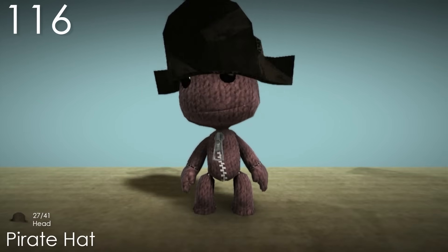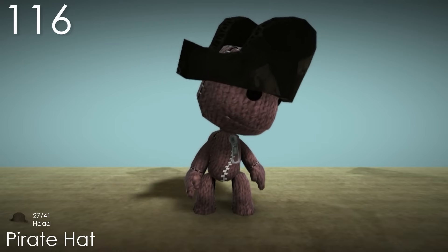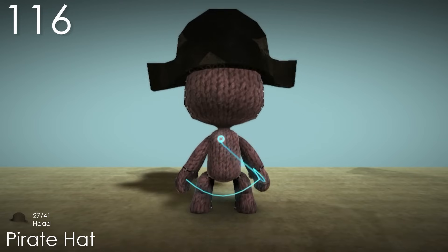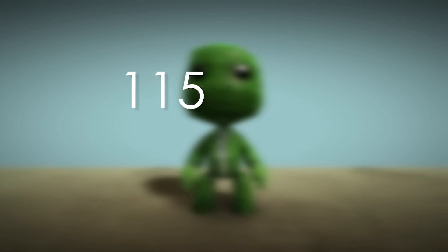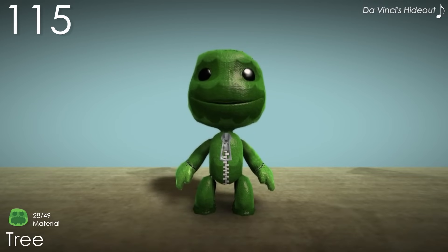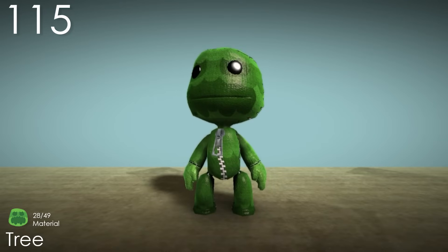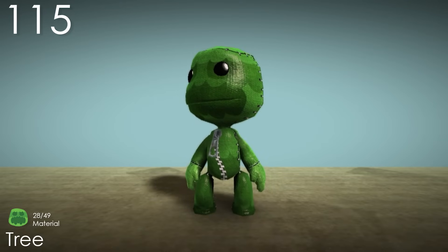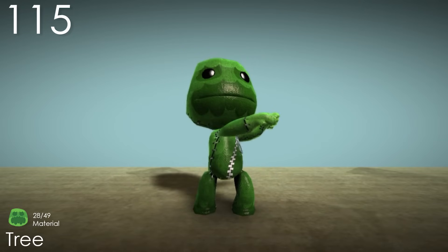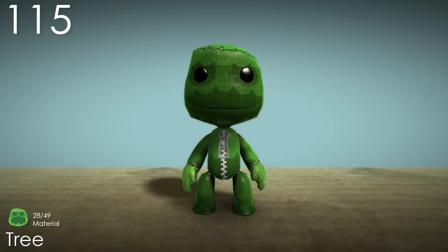Number 116: Pirate Hat. This is a pretty classic costume and it's exactly what it says it is. Being able to see the cardboard edges is always really cool, but the addition of tape in various places is a really nice touch. The hat does look kind of weird from the side view though. Number 115: Tree. This material is a recolour of another one, but with the title in mind I can appreciate how much it actually looks like a bunch of leaves on Sackboy's face. I do wish there were more shades of green, but it's still nice. It's probably the only green material that uses a layout instead of a repeating pattern.